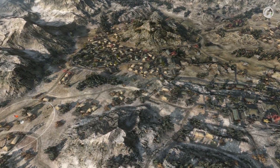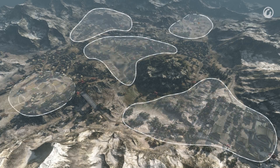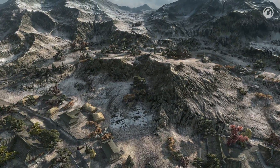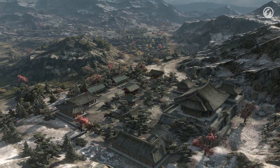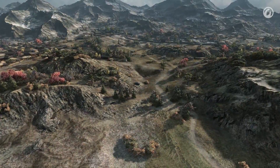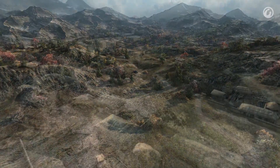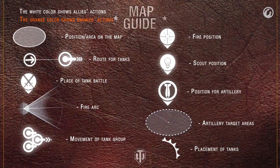Let's divide the map into its main areas: the hill, the temple, the central lowland, and the northern and southern bases. The hill includes the foothills as well as the highest ground. The temple includes both the small village and the route near the central hill. The lowlands cover the middle of the map and offer various tactical opportunities, such as pushing to the enemy's base or attacking their rear. We will use graphical elements visible on your screen to describe tactics, and this legend contains all icons used in the video.